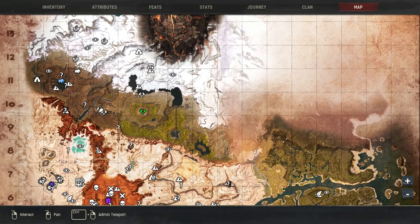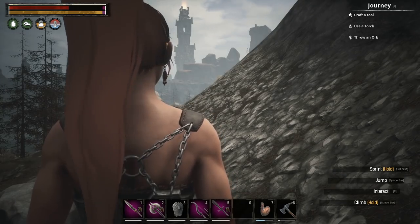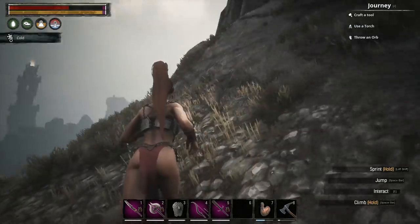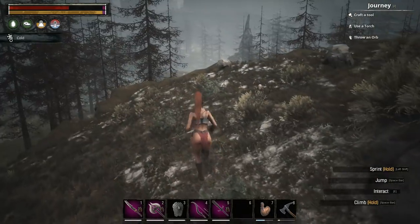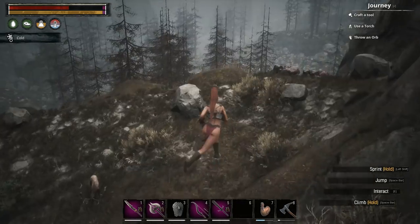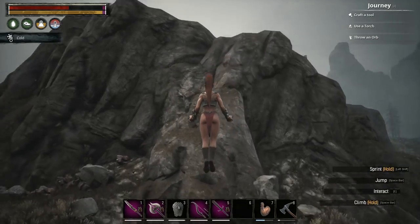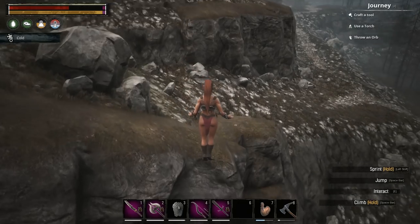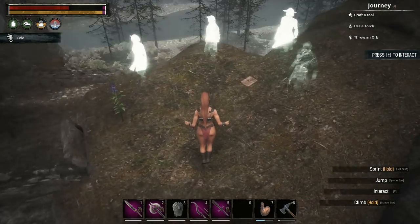The next emote I'm going to show you is the Fist Shake. After getting oriented — it's on one of these cliffs. You can already see the book. You can also get the ghosts with it. There we go — the Fist Shake.